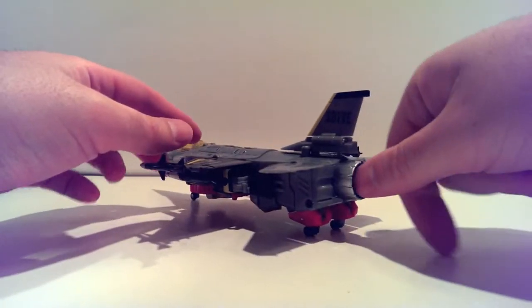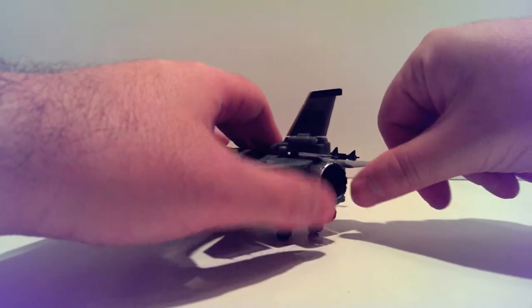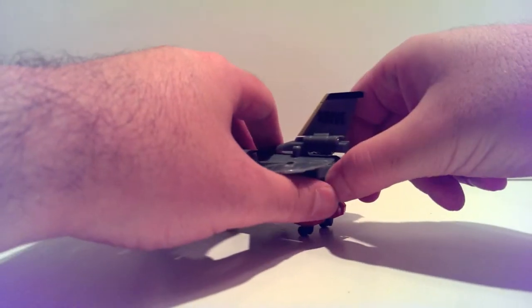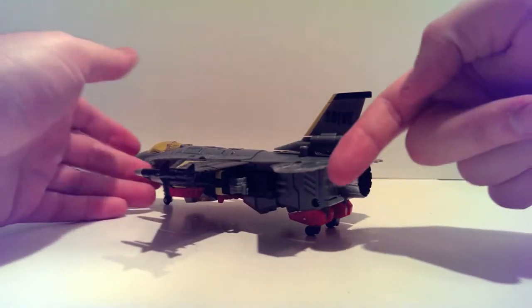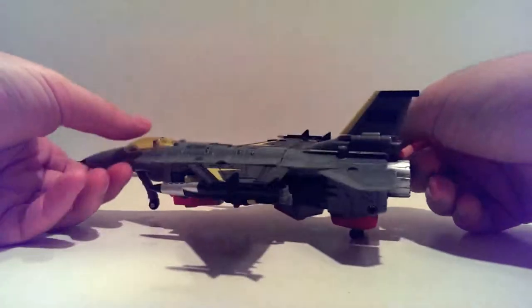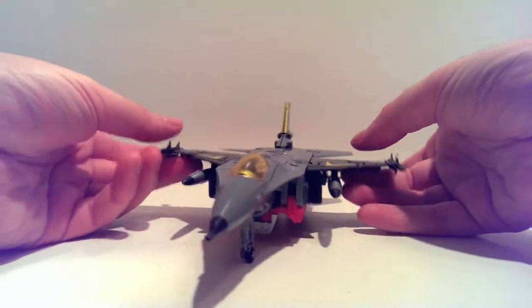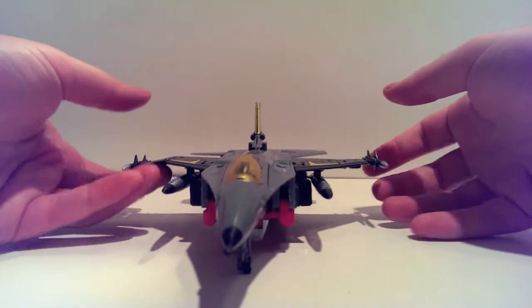One thing nobody's really showing off is the jet thruster on the back. When you transform it, it gets pushed in, and when you transform to alt mode you want to pull it out, so he actually has a working jet. It's a very nice little touch. He does have these little side missiles.